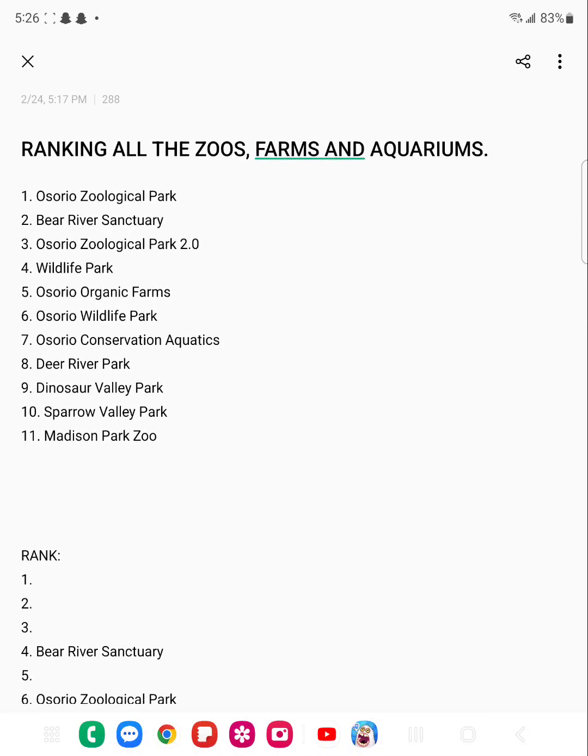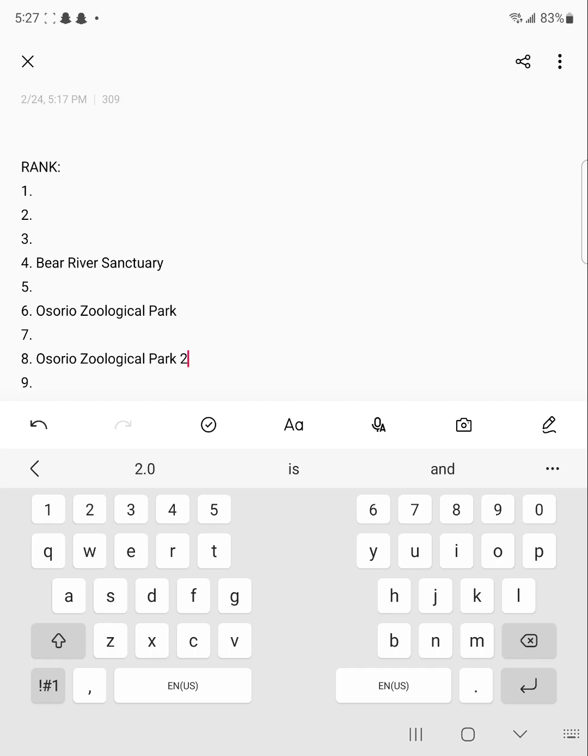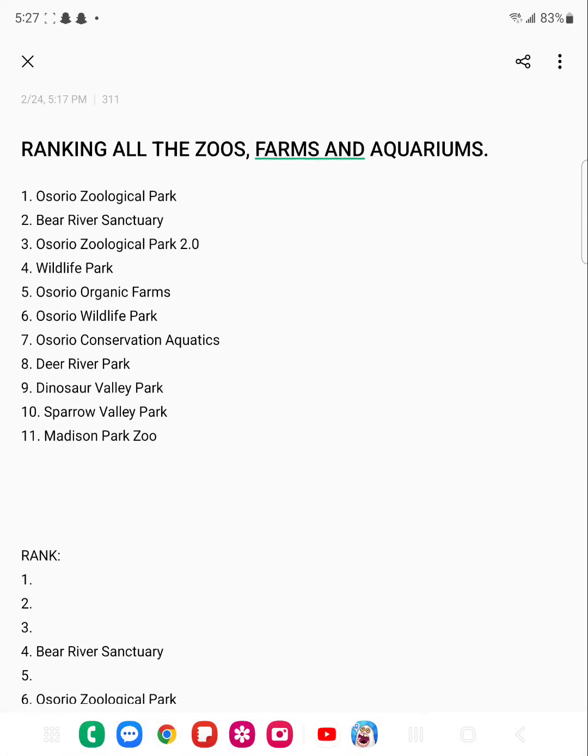Next up we have Zoological Park 2.0. This was made during the bad news video about A Zoological Park — I made this just as a filler. The zoo was small, not big, though the entrance was good. I made a building that was a little too close to the entrance, a rainforest kind of building inspired by Cleveland Metro Park Zoo. That's not an original zoo so it's not on this list. This one will go in eighth place — it was decent but not that great, though I really loved the cabin section.